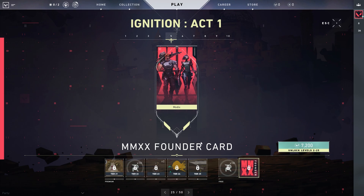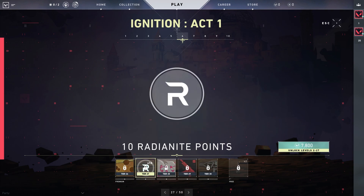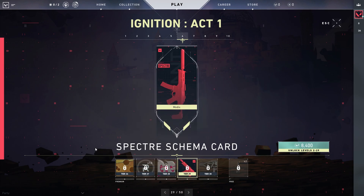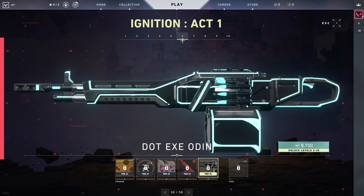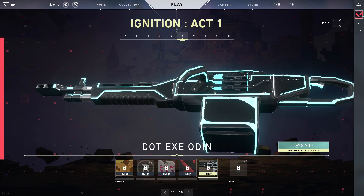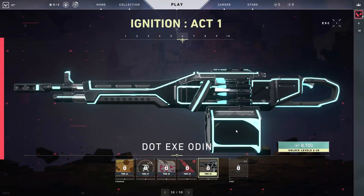We get the MMXX Founder card — does anyone know what MMXX means? Cheesy Hot spray, then 10 more radiantite points. A GG Shooter spray, the Specter Schema card which is basically like the classic one. And then the dot-exe Odin — oh my god, this gives me Tron vibes. I cannot wait to pull up with an Odin and just start spraying with this.